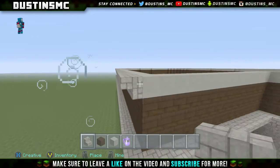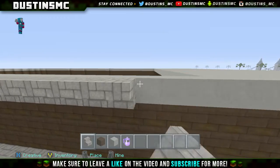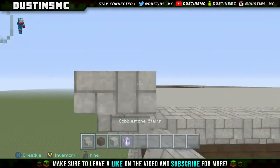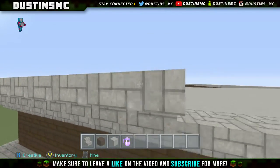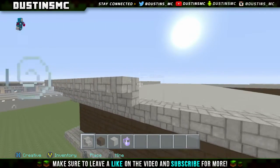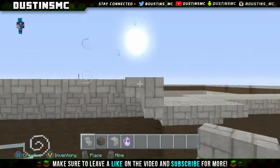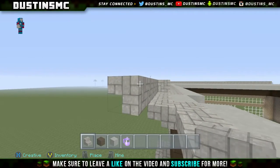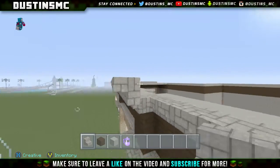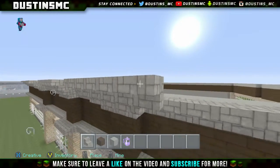We have one more little detail type thing to do and it's going to pretty much complete the roof, other than filling it in and the detailing on top which will be in the detailing episode. Place a placeholder block and then another upside-down cobblestone stair, following the same pattern all the way around. These ones are a little more time consuming because there are no support blocks behind them, so pay a little more attention.